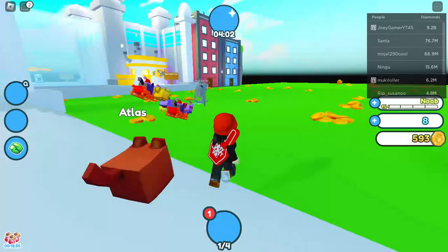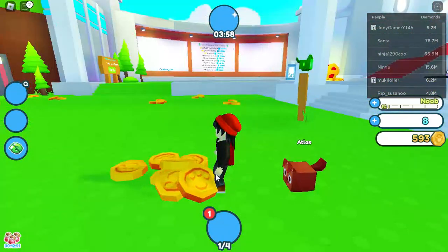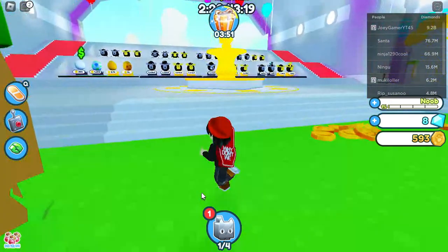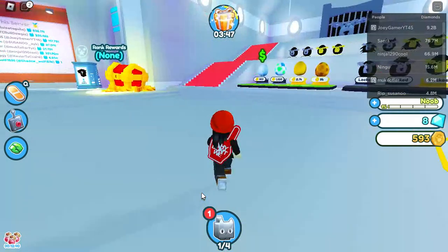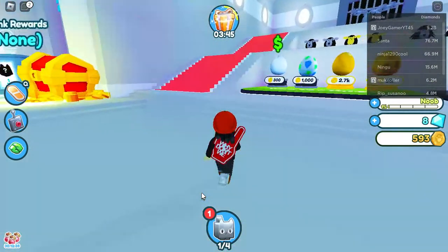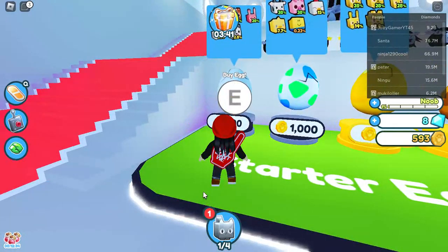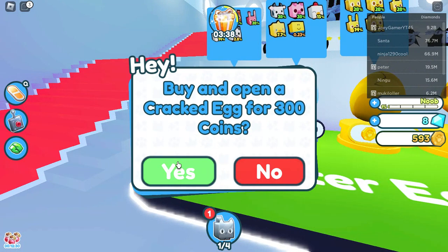I've only grabbed one little thing of coins — it's a coin pile. So let's just go ahead and grab it. While he's doing that, we can get our first egg. Let's go. So let's buy the egg — I would like to buy a cracked egg.